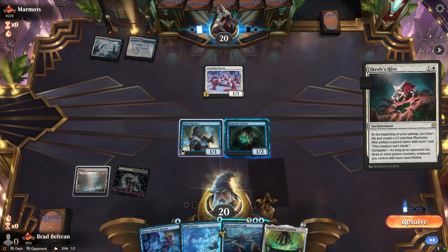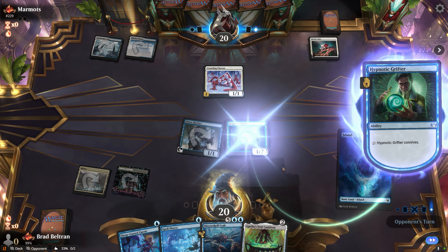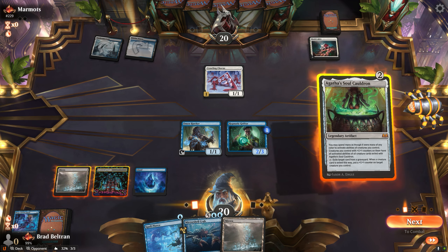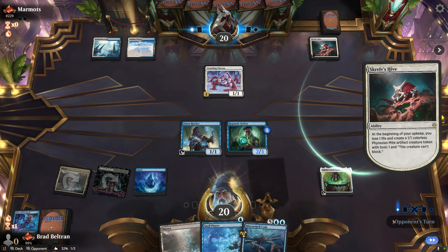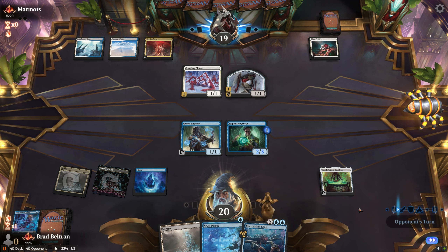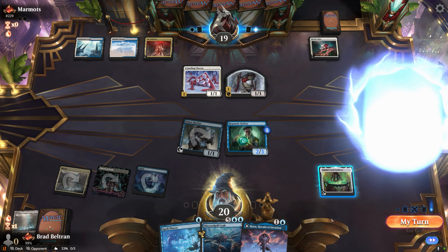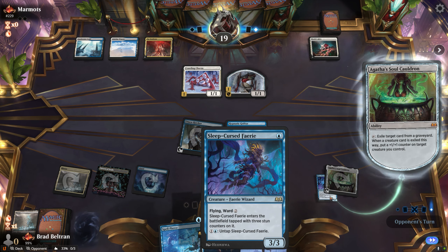Opponent attempts to resolve Scrub's Hive — not too scary, so we let it through and opt to connive with our Grifter instead, finding our blue source and putting Sleep-Cursed Fairy in the bin — a bit slow for this matchup. We follow with Agatha's Soul Cauldron, holding up both Mirror Shell Crab and Spell Pierce if needed. Opponent plays Seed Core and passes, so we connive and put the Fairy under our Hawker.